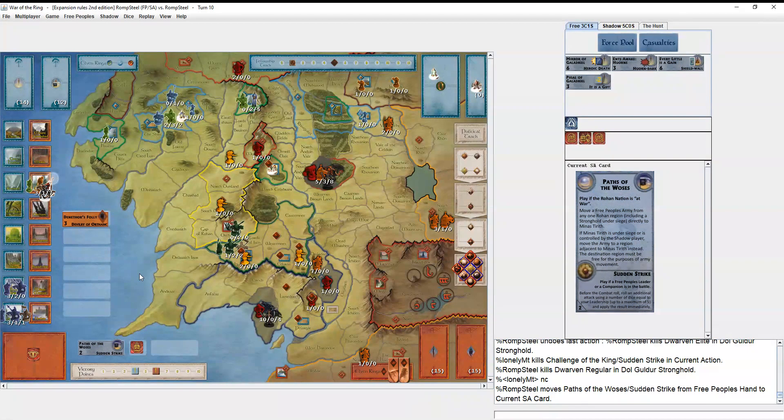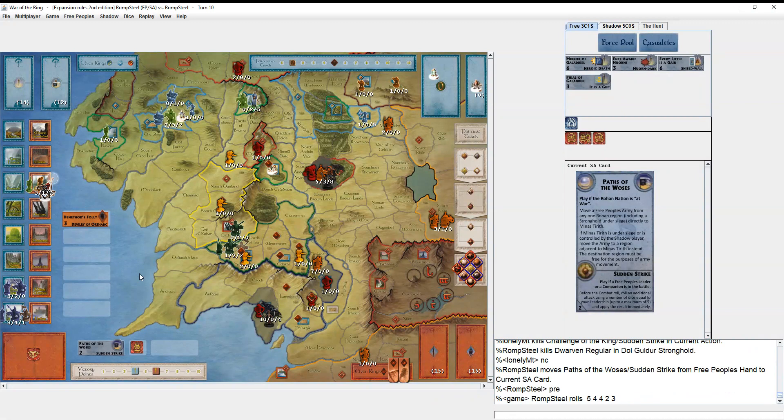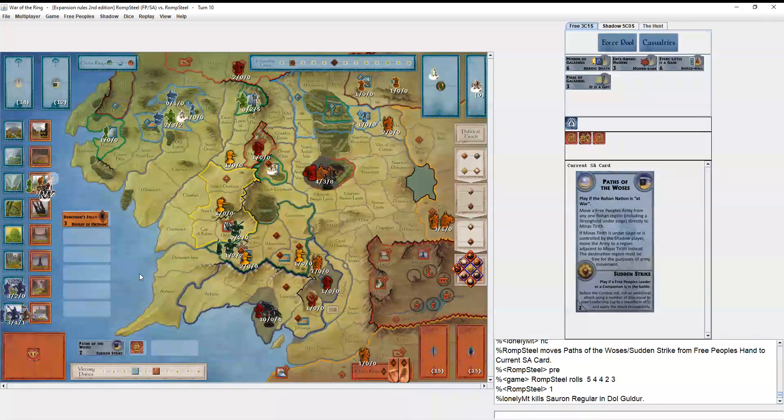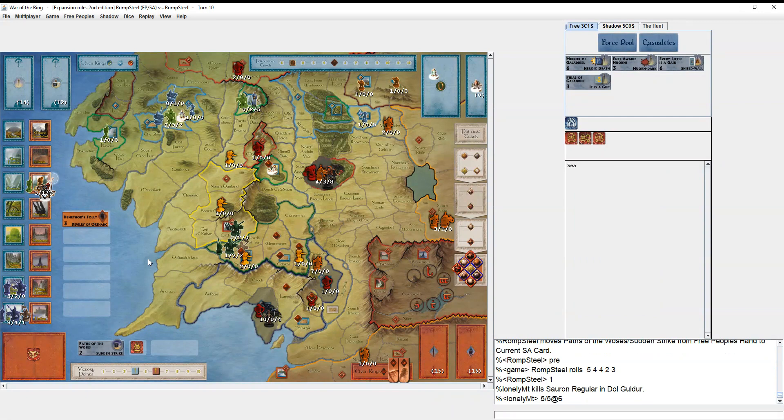I commit to killing this army and winning right now — two Sudden Strikes on five leadership feels so good. But I only get one hit on my extra ten dice. After playing it I kind of wish I'd kept it, since getting this army to Giliath and having Minas Tirith break out to help would be hopeful. Now there isn't hope that way.